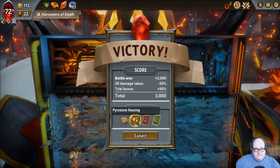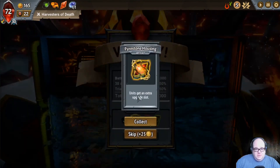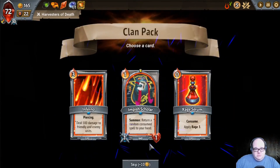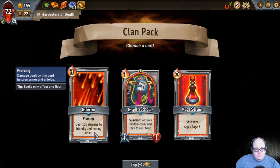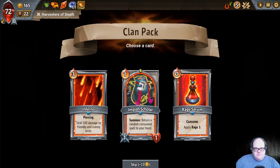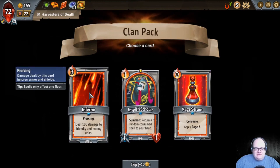We got this Pyre Stone Housing — units get an extra upgrade slot, that's cool. Inferno — deal 100 damage to friendly and enemy units. No, I'm gonna skip that. Return a random consume spell to your hand — I don't have any consume spells right now. Another rage charm — no. I'm gonna skip these, I just don't want any part of this. I mean, I guess if it's on an empty floor, but still, that's very expensive. I'll take it.